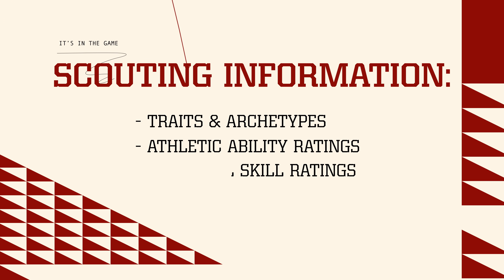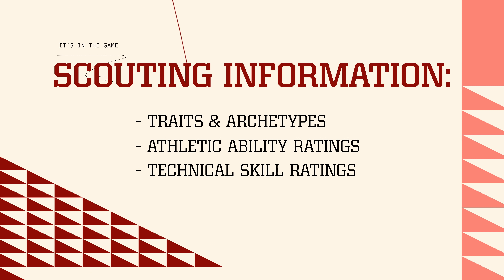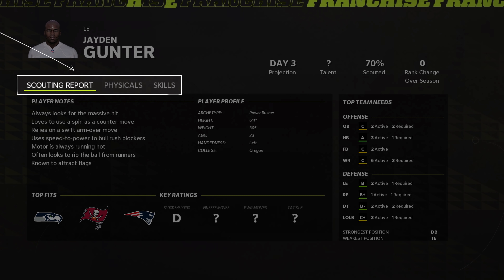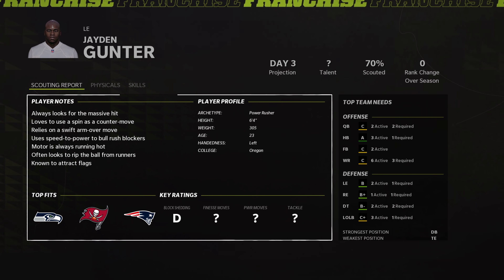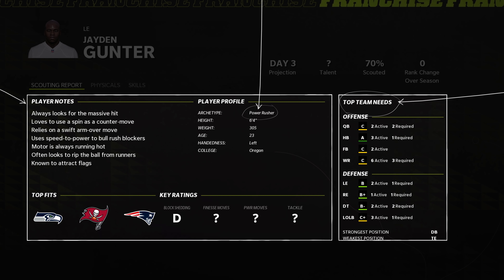When scouting players you will gain information on their traits, their athletic abilities, and their technical skills. Each one of these will appear in a different tab on their player card when you click on them from your prospects list. Traits appear under your player notes along with the archetype, top team needs, and other key information in a general overview.